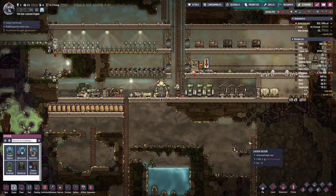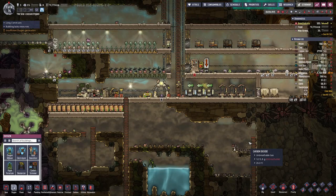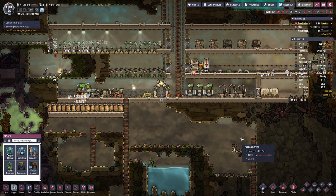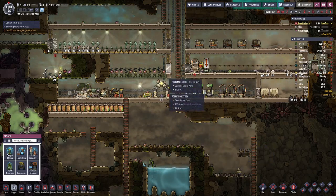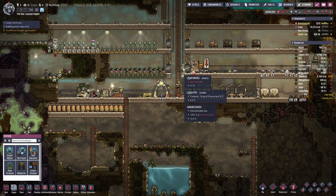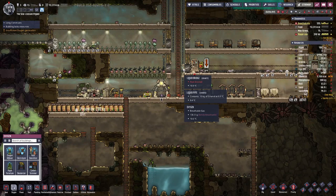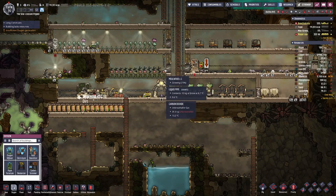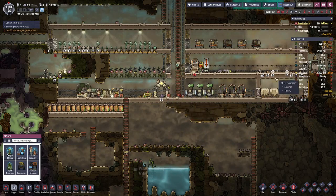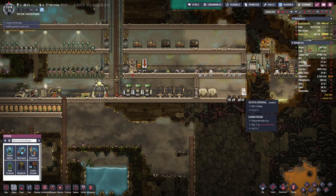Hello, my name is Hotzusty and welcome back to Oxygen Not Included. In this series we are focusing on farming. Last time we built up the Bristol Blossom Farm and we said we should be in a situation where we are comfortable taking on more than three duplicants, without a fear that they will starve us away as happened here with Lindsay.